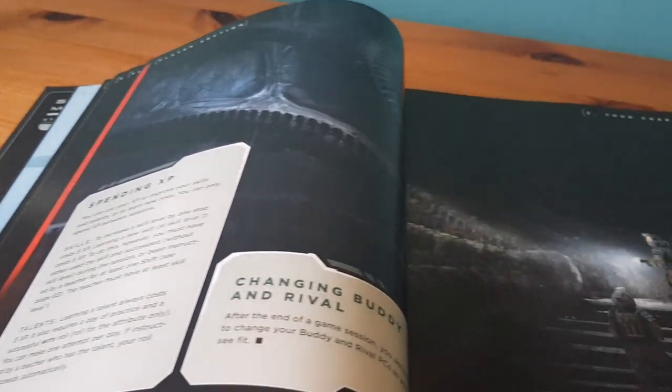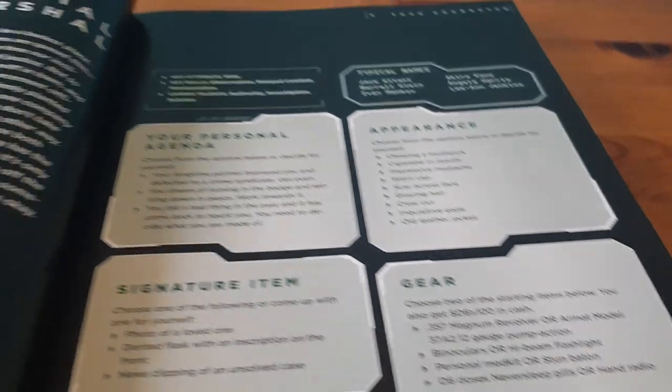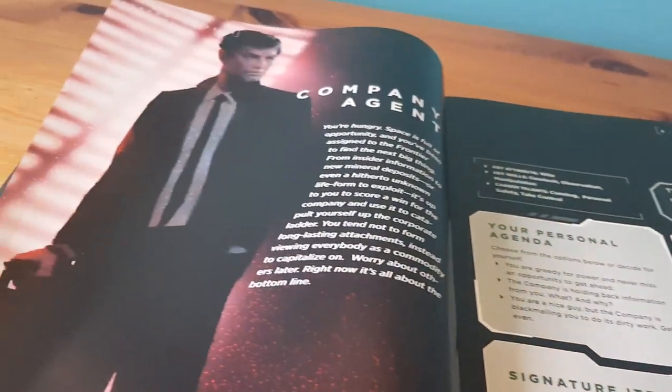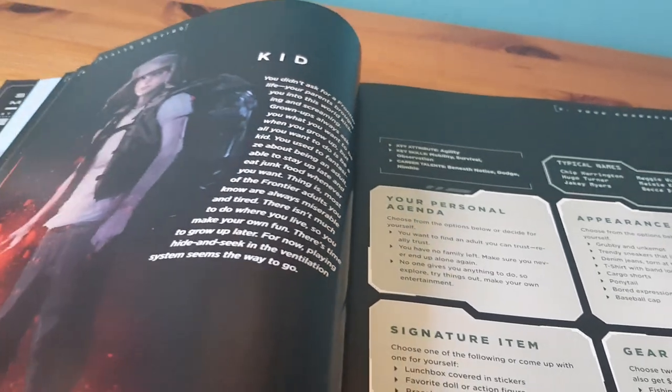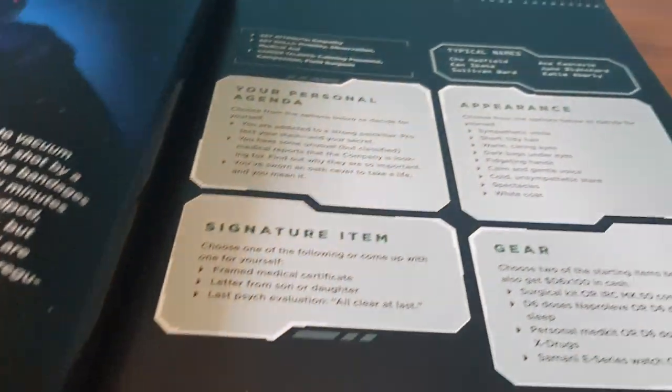There's a nice eerie picture of the internals of what I presume is an alien ship or alien structure. Colonial Marines chapter, Colonial Marshal — you're coming with me dead or alive. Company Agent — boo. And you could be the kid — just don't be new because you'll never say anything until they give you candy.